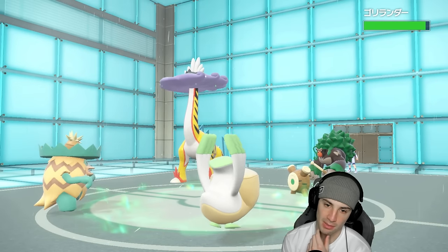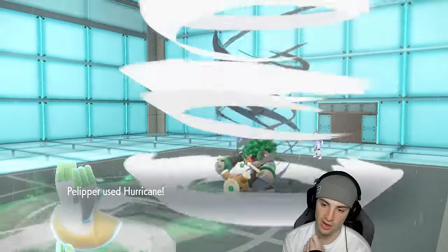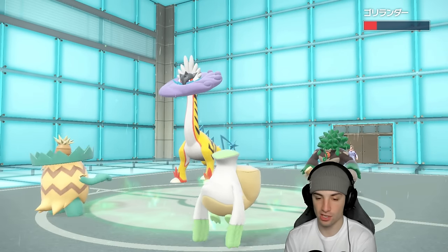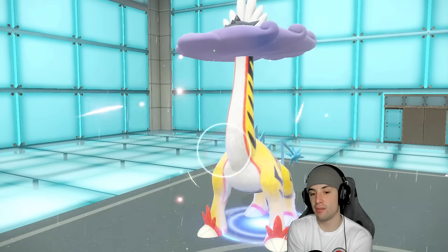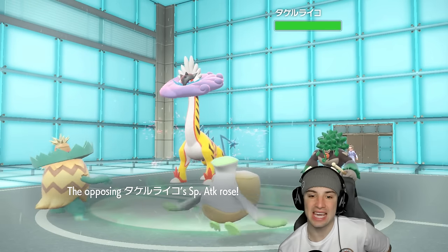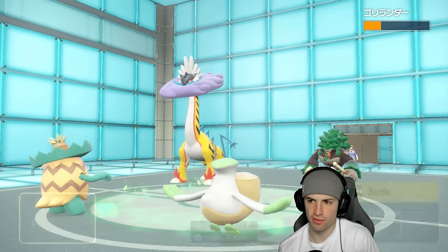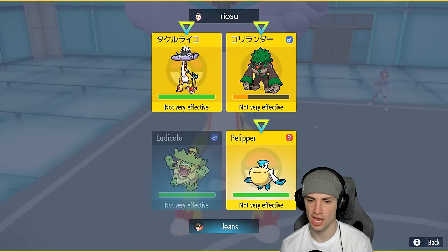We go for Fake Out — Rollaboom flinches. Hurricane flies out, we hit with Focus Sash on Pelipper which is awesome, doing big damage and getting the confusion. The ducks could definitely come in clutch. They go for a Calm Mind boost with Raging Bolt, which is concerning since we have special attackers. Now is our time to go for U-turn into Ludicolo and Surf. It should KO Rollaboom in the rain with Weakness Policy.